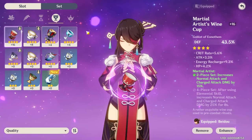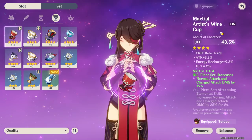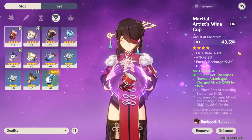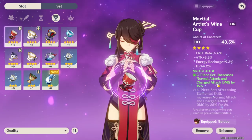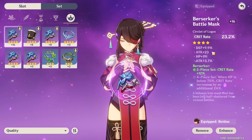Moving on to my cup — I have defense percent as the base stat. I'm not using this piece for the base stat; if it were attack or HP it would be way better. But the substats are crit rate, attack percent, energy recharge, and HP percent, which are all really nice for her ultimate. I also get the Martial Artist two-piece bonus, which increases normal and charged attack damage by 15 percent.